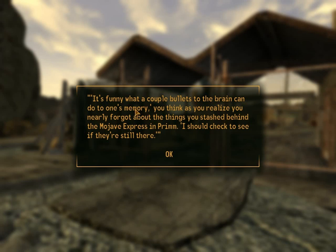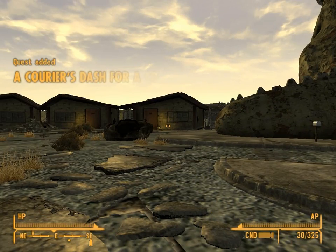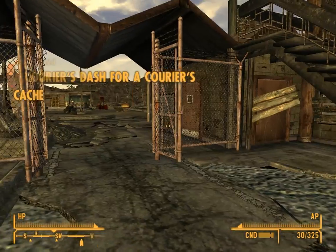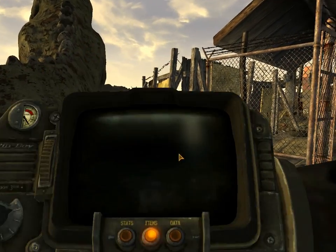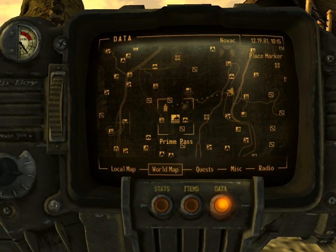Right as we start up the game, this little pop-up appears: 'It's funny what a couple bullets to the brain can do to one's memory. You think as you realize you nearly forgot about the things you stashed behind the Mojave Axles in Prim. I should check to see if they're still there.' Well, I guess we're going to Prim then. Quest added: Curious Cage.